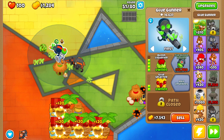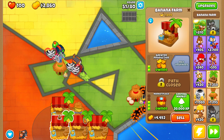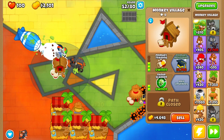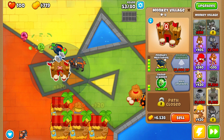On round 51, I made sure to get camo detection for the camo ceramics because our glue gunner might get a little overwhelmed. After you've upgraded into four marketplaces, you're done with banana farming — these guys will be gaining a bunch of XP and we'll probably unlock another tier four by the end. Then we'll get the top village into primary mentoring and radar scanner to buff our glue gunner and gain more XP for the village.